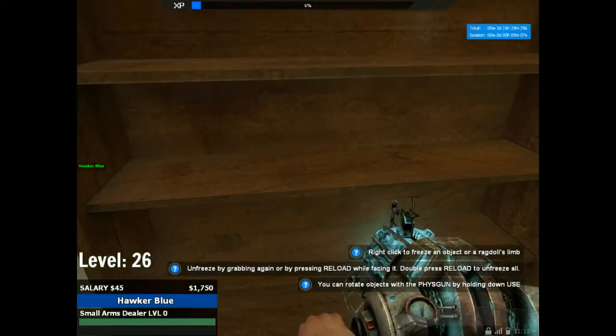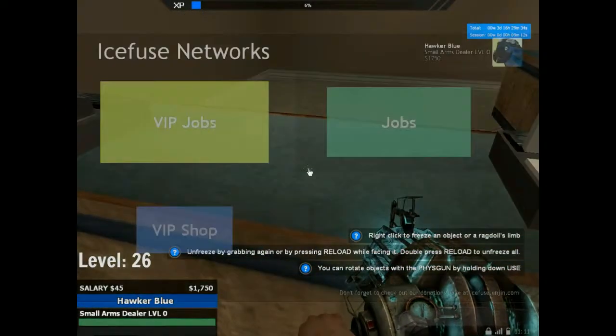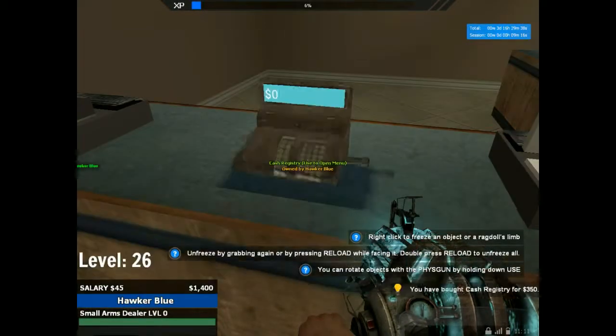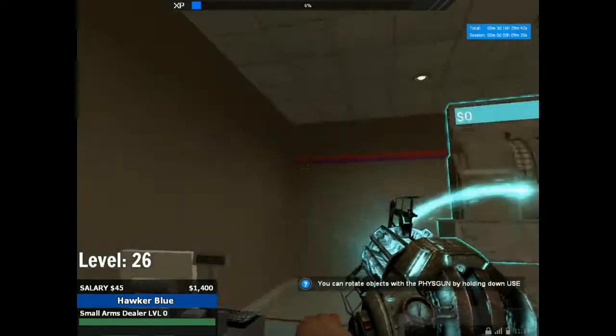We can't do anything with the shelf until we get a cash registry, so I'm going to go put one over here where the cash registers are. Just open your shop and purchase it — it's not that expensive. And here it is, a nice cash register. Again you can position it however you want.